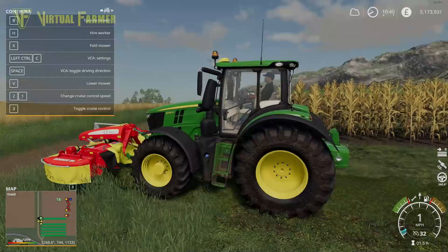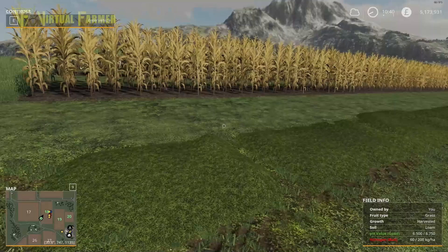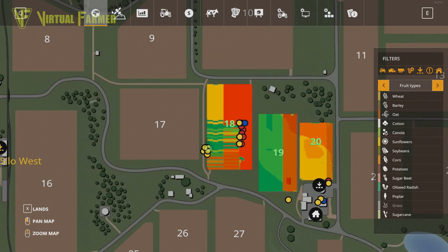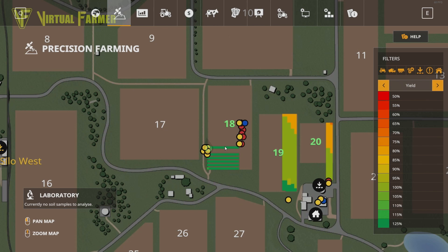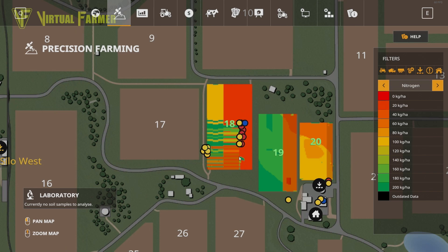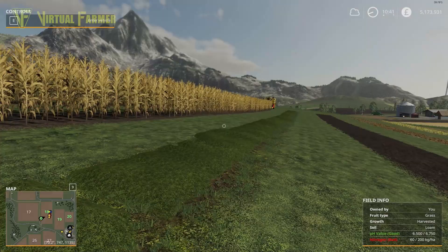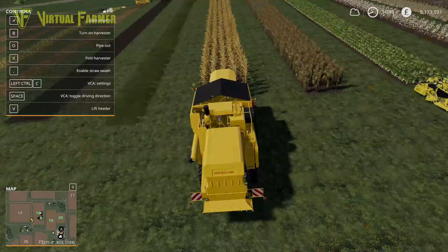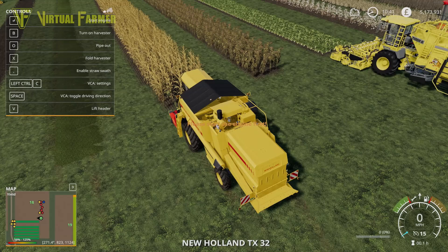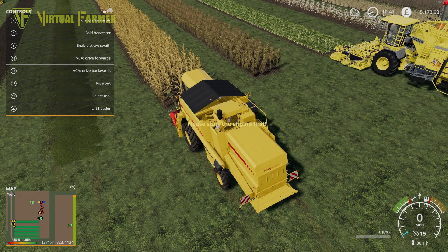Looking at the map for grass — its yield is at 125 percent. It's also dropped to 60 kilograms per acre of nitrogen, which seems to be the consistent result when you fully set everything up. That is where you end up at 60 kilograms per acre. Whether this holds true for all of our crops is going to be interesting — let's start the combine and try the corn.